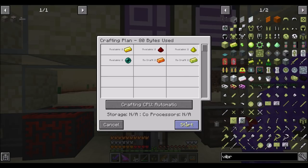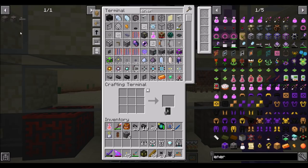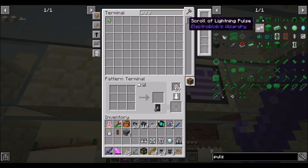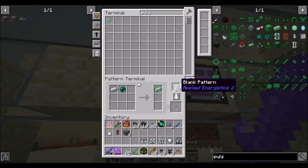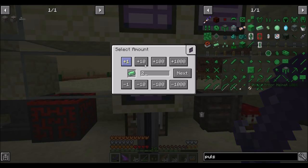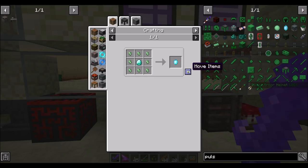We're going to want two Vibrant Crystals and a bit of Energetic Alloy. I should teach you how to make pulsating iron because we're going to want that eventually too. Now to get our farming station, we're going to want 2EU. We definitely need to look into a nice way to get emeralds in this pack.